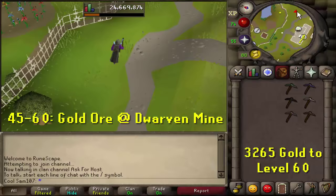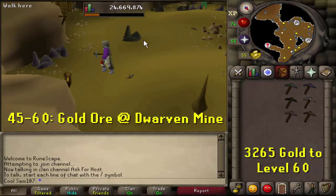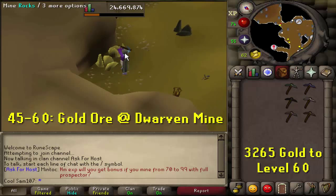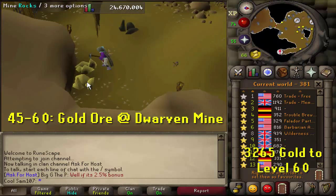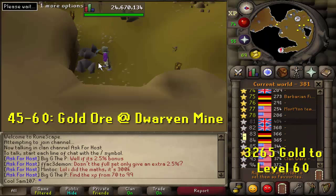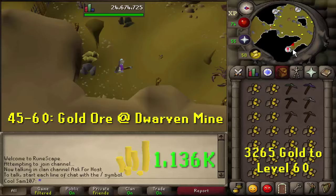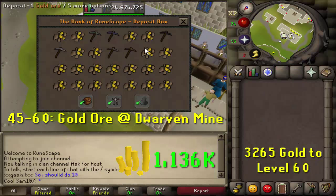From level 45 to 60 you'll be mining gold ore at the Dwarven Mine. Get there by heading to Falador, going east, and descending the stairs into the Dwarven Mine. Be cautious if you're under 65 combat as scorpions may attack you. World-hop while mining: mine two ores then hop worlds. You'll need 3,265 gold ore to reach level 60, making you a profit of around 1.1 million GP. To bank, head out the same way and use the nearby deposit box.